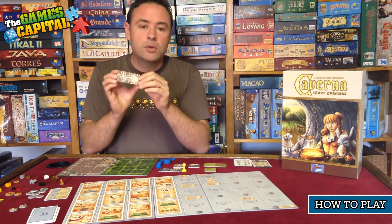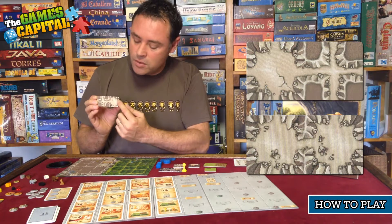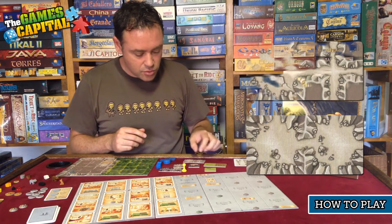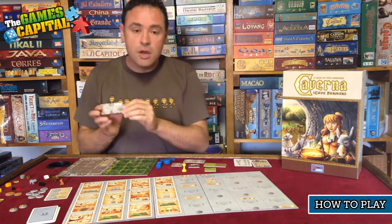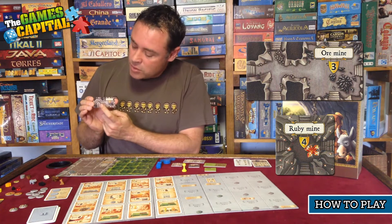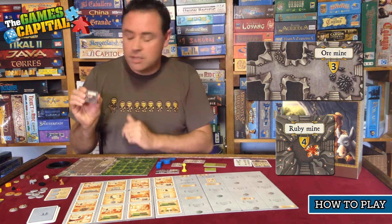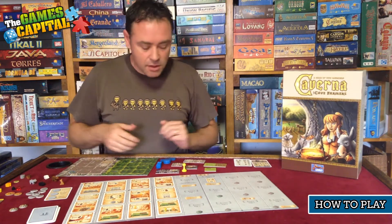Then there are tiles you use to build your cave system and your farm. First, the cave tiles: we have double tiles which depict a tunnel and an open cave on one side, and two caves on the other, so depending on the configuration you'd use either side. There are also single tiles with tunnels on one side and caves on the other. Then there are mines — this tile has an ore mine and also what we refer to as a deep tunnel, which is significant in the game. There is also a ruby mine on a single tile which you can build in your cave system.